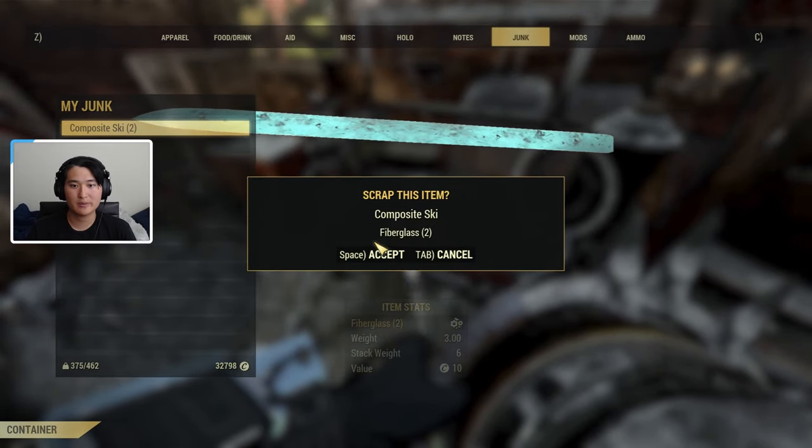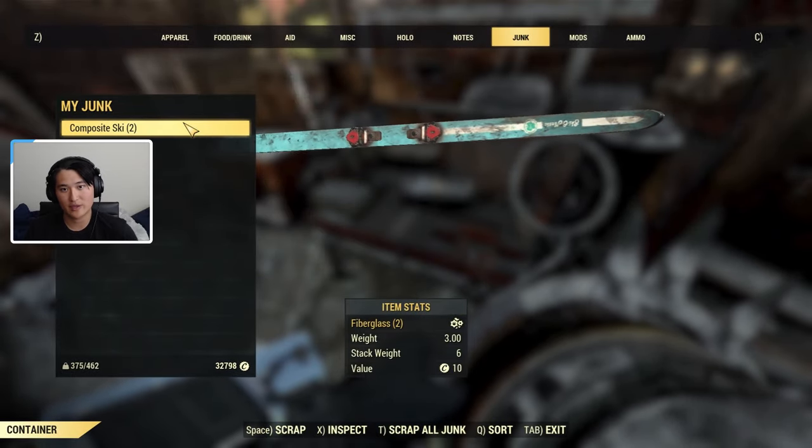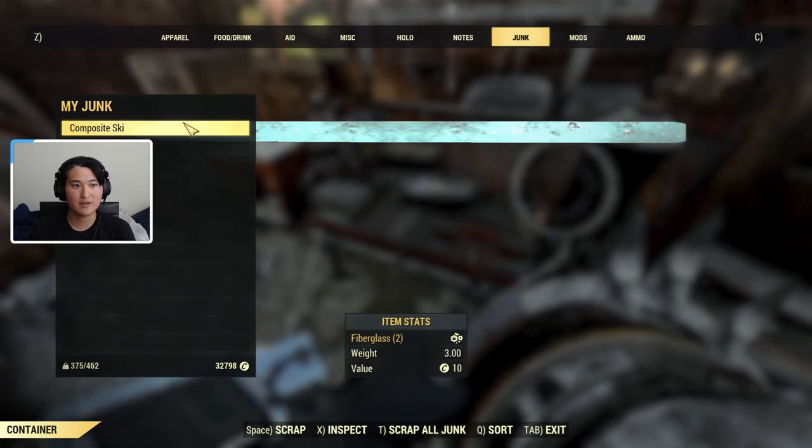So when we scrap this, we should get some fiberglass right here. It looks like the scrap all junk option doesn't scrap them normally, so we have to scrap them manually. We'll go ahead and scrap these for the fiberglass.